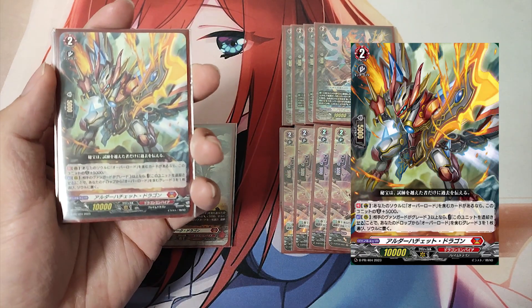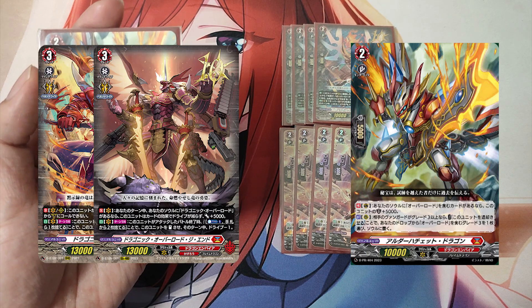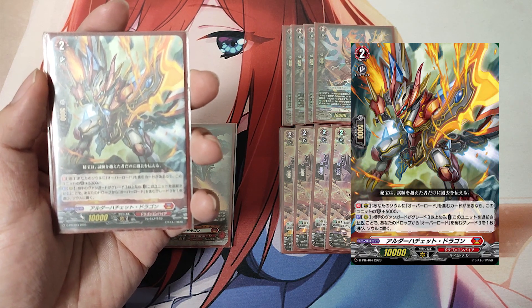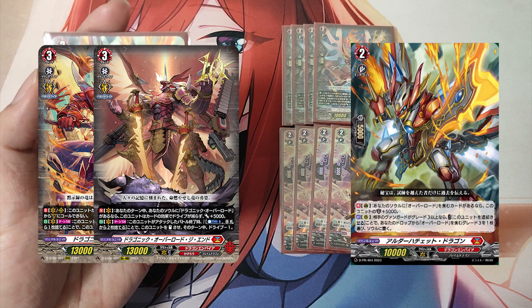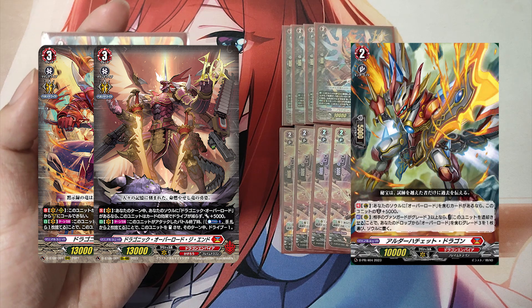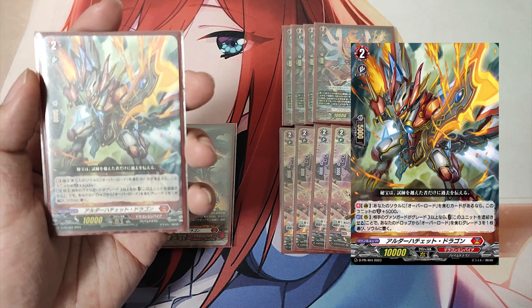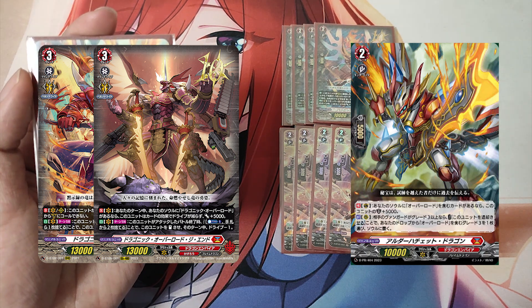The Grade 2, Ardor Hatchet Dragon. First Skill, Continuous as a guardian: If your soul has a card with Overlord in its card name, this unit gets plus 5000 shield. Second Skill, Action as a rear guard: If your opponent's vanguard is Grade 3 or greater, Cost — retire this unit — choose a Grade 3 card with Overlord in its card name from your drop and put it into your soul. Ardor Hatchet Dragon supports the Overlord series. Its first skill makes it a 10,000-point shield when guarding, and its second skill lets you place a specific Dragonic Overlord into your soul, enabling skills that require it.